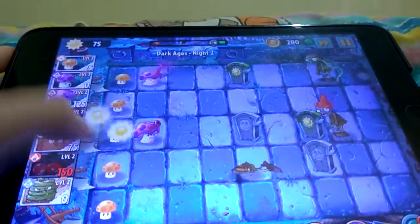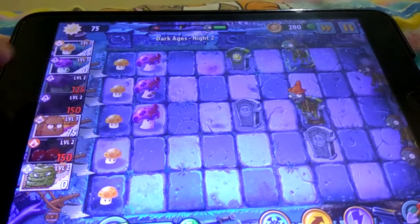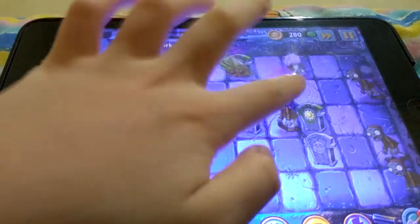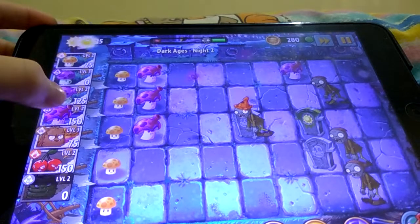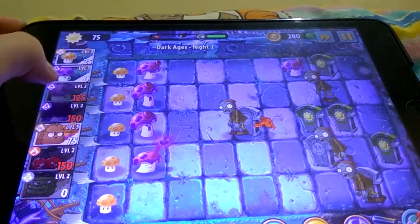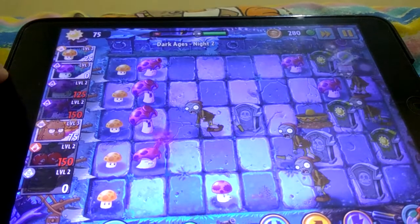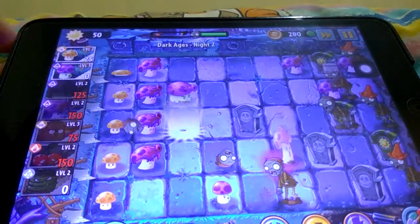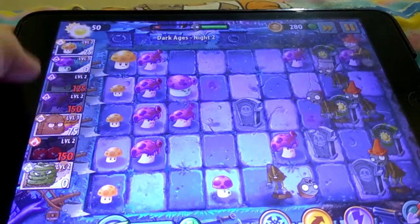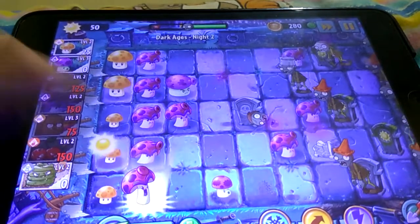The zombie died in the middle of the grave. Let's try using only Spore Shrooms today. We spawned our Spore Shroom! Boom! That's a zombie. Okay, now the zombie — come on. Let's have a pair of Foom Shrooms. There's a Spore Shroom. Come on, spore it everywhere!